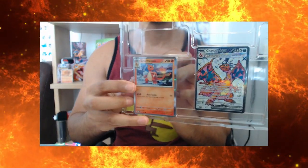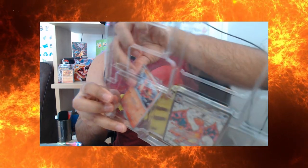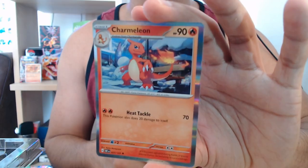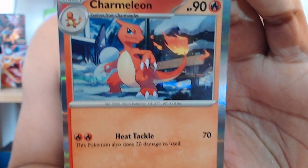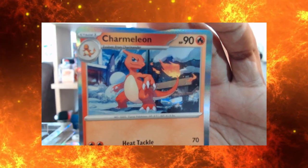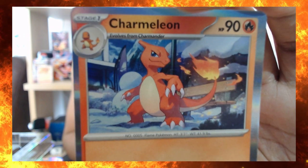Let's go to the second one, which is a Charmeleon here on the sides. This one doesn't have a card behind it, but it is a classic Charmeleon card — Charmeleon in the snow. Let's put them right beside the little brother Charmander.